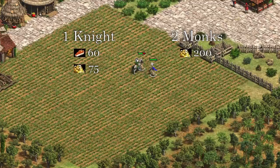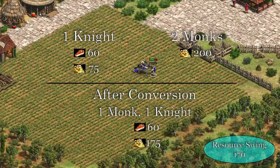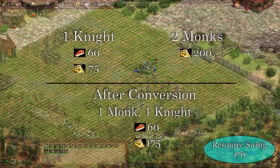When you convert an enemy unit, not only do you gain a unit, but your opponent also loses a unit. This swing in army value almost always pays for the monk even if he dies directly after.